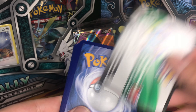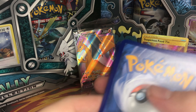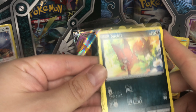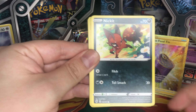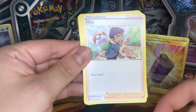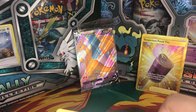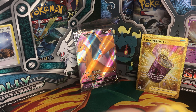Let's continue. Here is the online code. Three, four — this should be our rare card. We got Nickit, Silicobra, Hatenna, Nickit, Inkay, Turffield Stadium, Fire Energy, Hop, Bede, Beedrill, Rotom Phone, and another Marnie. We get Marnie in almost every booster.